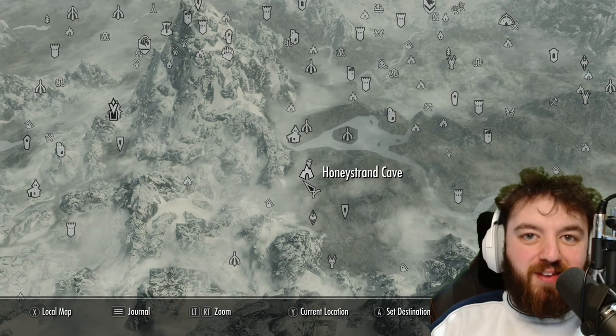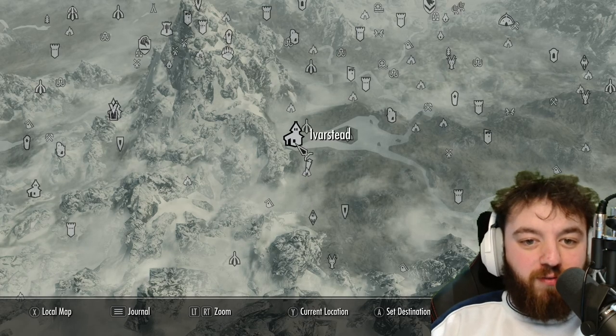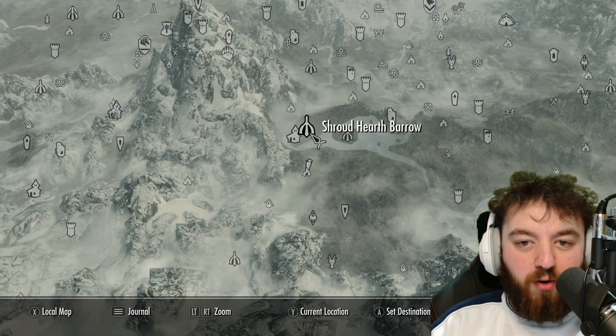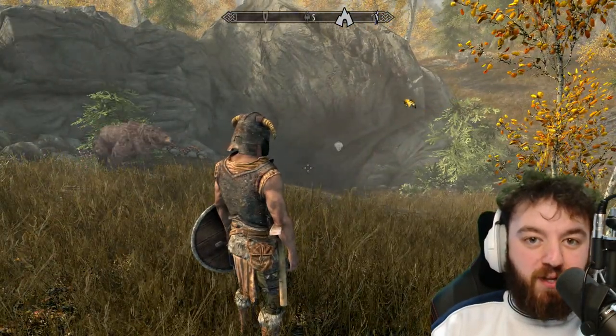Welcome everyone to Honeystrand Cave. Thank you for joining me as always. We are located just south of Iverstead, very close to Shroud Hearth Barrow. Now, this cave contains a few bears, a few beehives, and a lockpicking skill book.